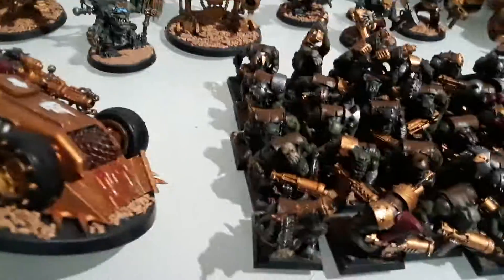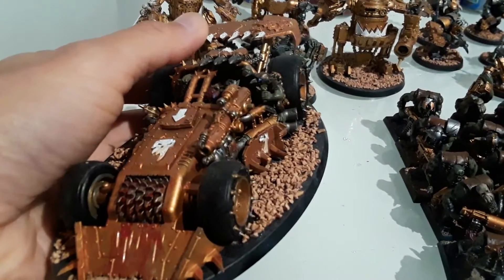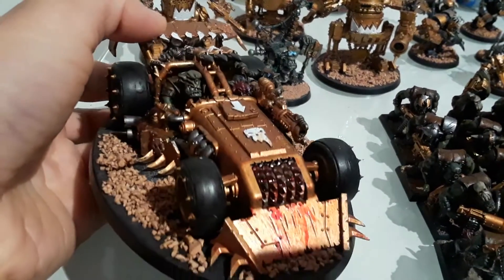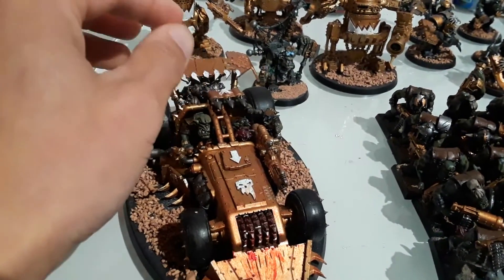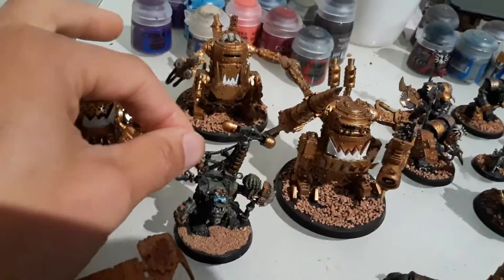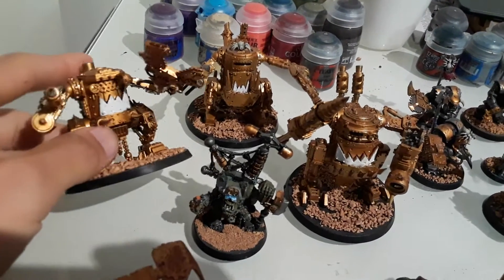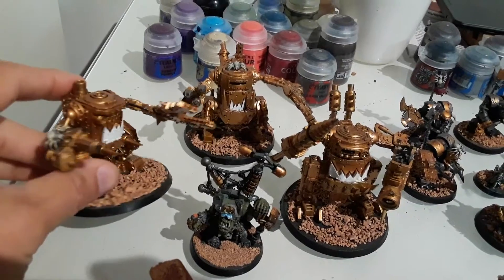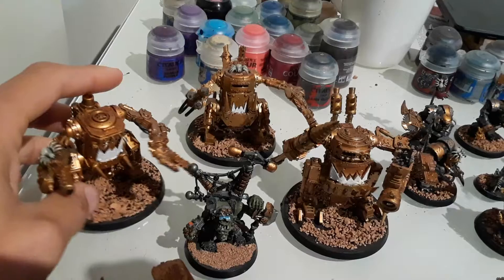Also mostly anti-infantry. I got this Shock Jump Dragsta — I think that's what it's called. The three fast attack units and one HQ are all bloodied up. I decided not to do that for the other units — just a weird project decision. Killer Kans without the shoulder pads, because I thought they look better that way.